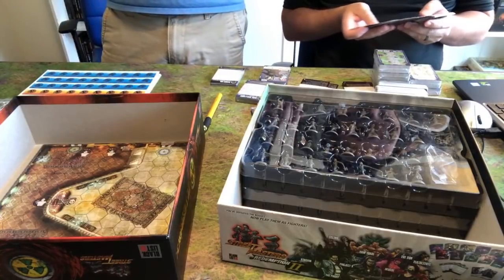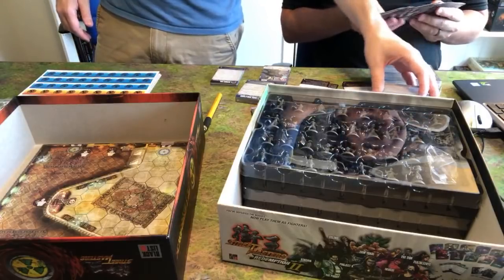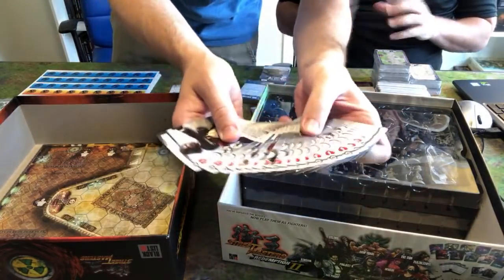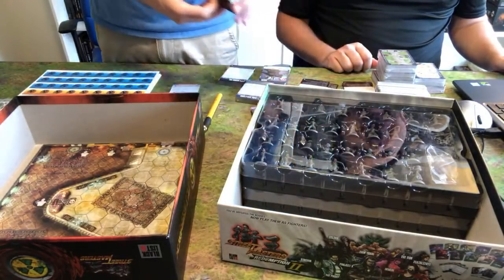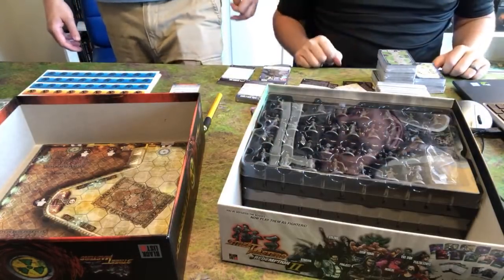Alright — allies and rivals. That's a lot of cards — just look at the amount of allies and rivals in this stretch goal box. This is the Turbo Mode rules. These are all the rivals and allies in the stretch goal box. That's a lot. They probably won't fit all in there because they have dividers in there.